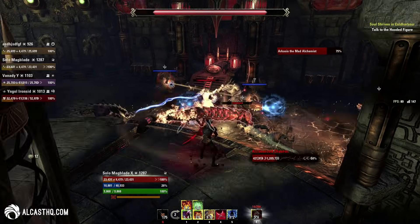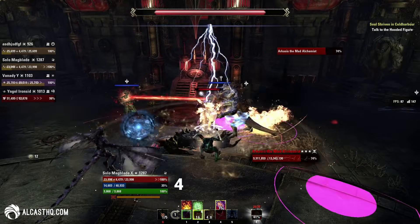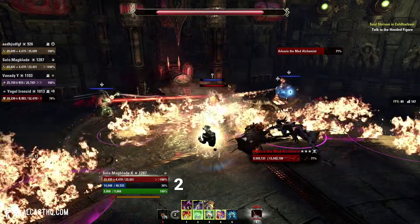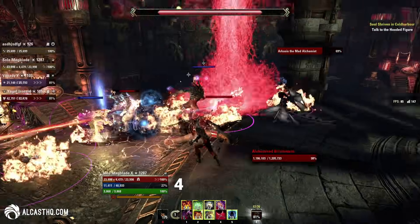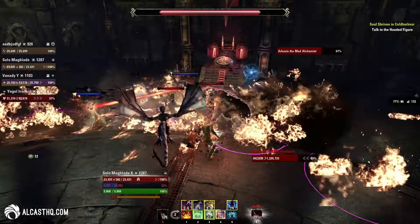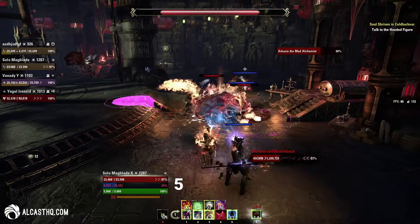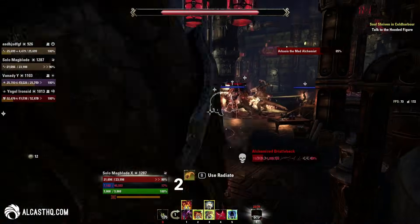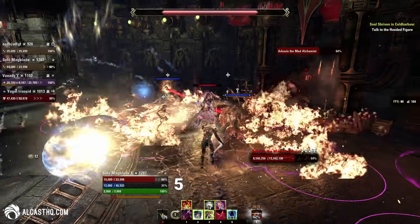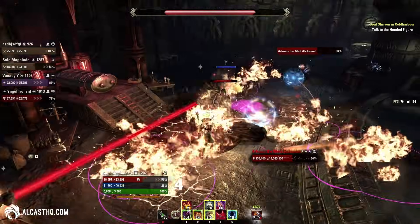We couldn't purge the Fire Dagger DoT on the last public test server version — maybe it will be purgeable again, we're not sure, but if not you just have to heal through it. On top of that, adds spawn — three adds per phase. Always make sure to focus them as damage dealers as fast as possible; you don't want two adds alive at the same time, it will completely wreck the tank. Once the adds walk through one of the fire bottles they will also enrage, so kill them as fast as possible.